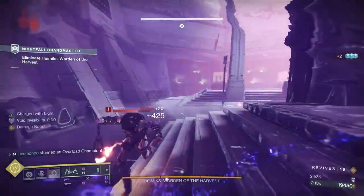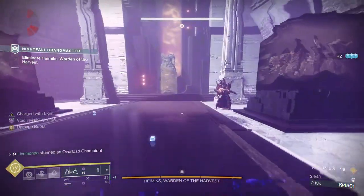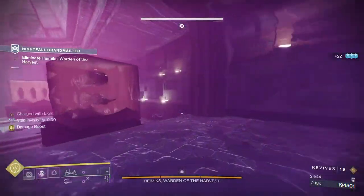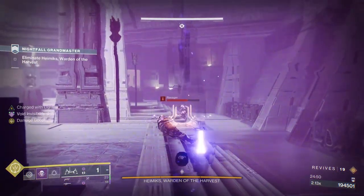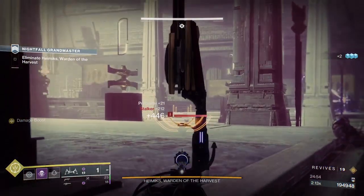There's another spawn - we're going to need a grenade, then smoke. I normally try to go to the Overload. I haven't quite got my dodge back yet - got my dodge, dodged next to the Overload and got my invis back. Now I haven't spoken about the champions: the boss has three health bars, three sections. Smoke, go down to the bottom and move.